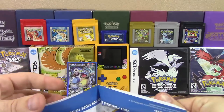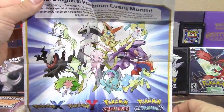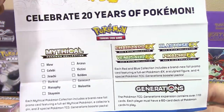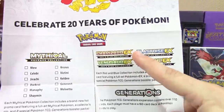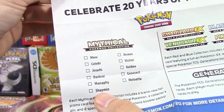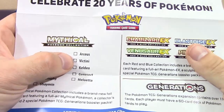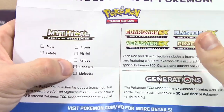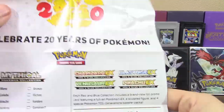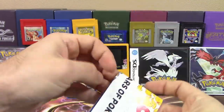You also get a little paper showing off all the different legendaries featured for the 20th anniversary of Pokemon, and a checklist for the boxes coming out. So far we've gotten Mew, Celebi, Jirachi, Darkrai, Charizard, and Blastoise. We're still waiting on Manaphy for June, Shaymin for July, and then Arceus — sorry — then Victini for September, Keldeo for October, Genesect for November, and Meloetta in December. We've also got Venusaur EX and Pikachu EX still to come out.